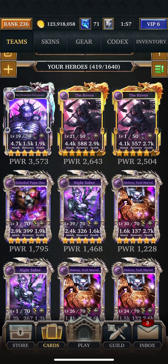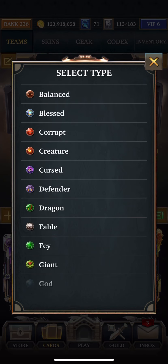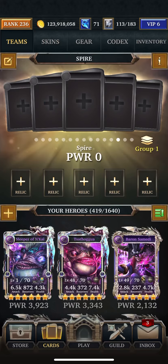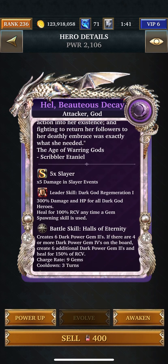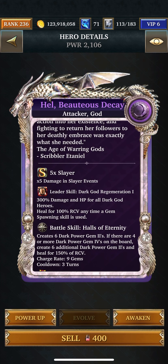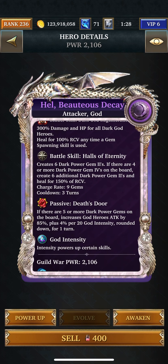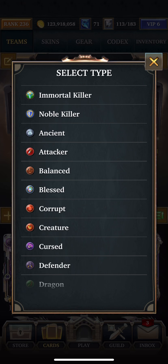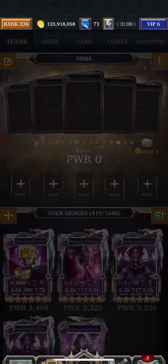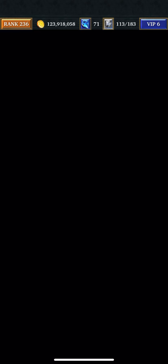Then we go to God. I would use her first and foremost — she makes six dark gem twos, and if there are four or more dark gem fours on the board she will make an additional six dark power gems, and she heals for a very small amount. Let me put in my Corrupt team. This one is going to make — I think it's five power gems for the next three turns, let's just double check.